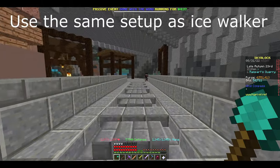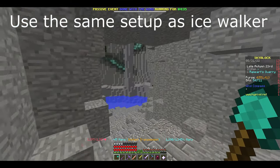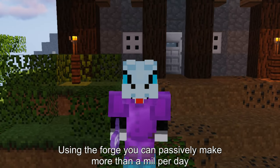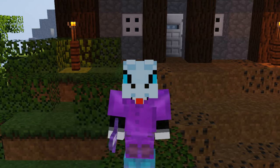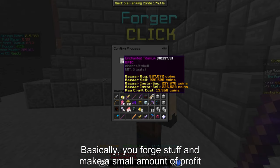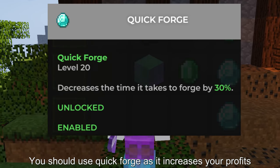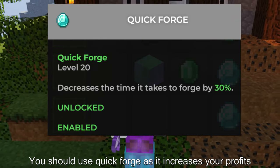Get over 40k coins right now. Using the forge, you can passively make more than a mil per day. Basically, you forge stuff and make a small amount of profit. If you don't plan on mining, you should use quick forge as it increases your profits.